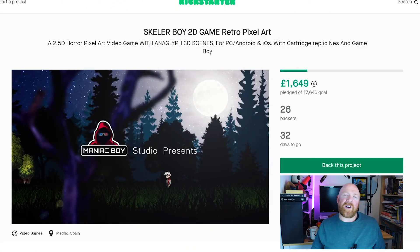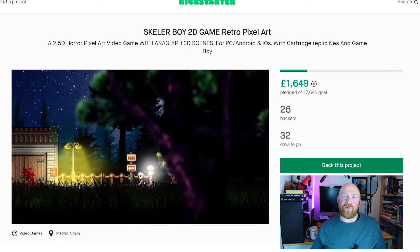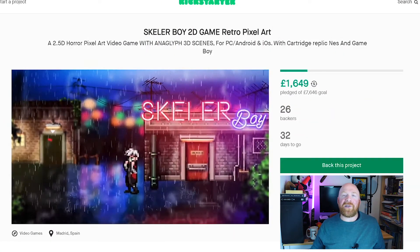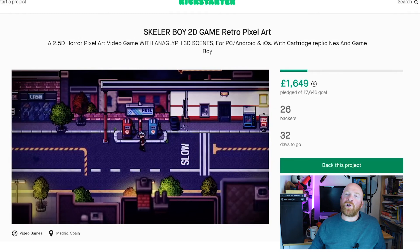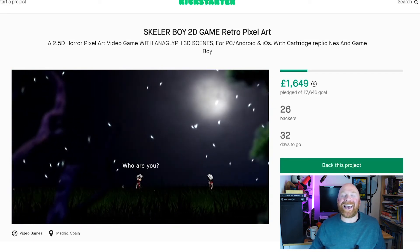Skeller Boy is a 2.5D horror pixel art video game with anaglyph 3D scenes — meaning it uses old school 3D glasses with red-blue lenses. It occurs to me that some people watching may not have even worn a pair of these, as they weren't alive during the 80s or 90s. The game itself takes inspiration from movies from the 70s and 80s, including The Exorcist, Terminator, The Shining and Labyrinth. However, developer Manic Boy Studio is being very coy with their plot, so it's all a bit of a mystery as to what actually happens in the game.